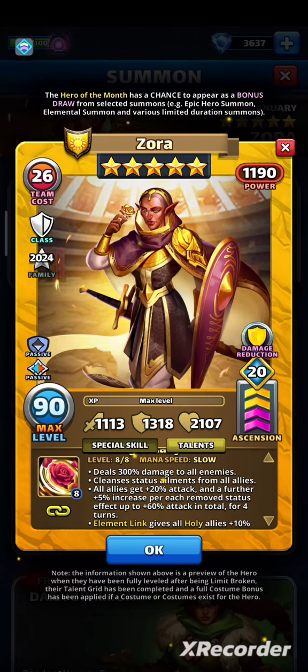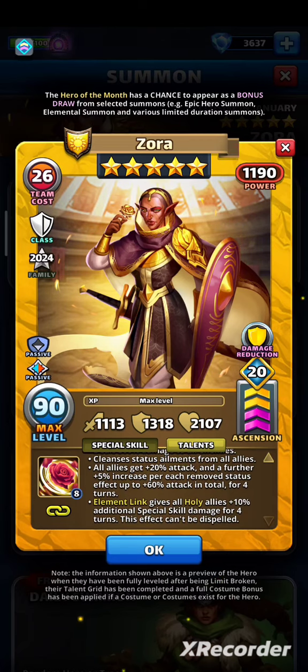With a full team, she'll cleanse 5 or 8 effects usually, so it's easy to reach max cap. Elemental Link gives all holy allies +10% additional special skill damage for 4 turns — this effect can't be dispelled. We know this effect from many heroes; you need to add it to the skill, it's not a multiplier. So if she hits for 300%, with this buff she will deal 310%. And of course, till end of year, this will work only on holy heroes.